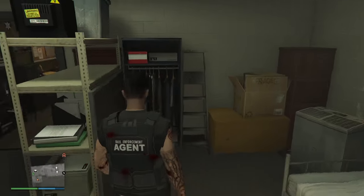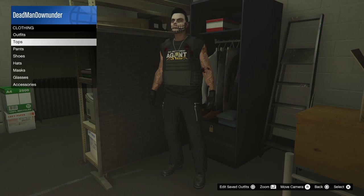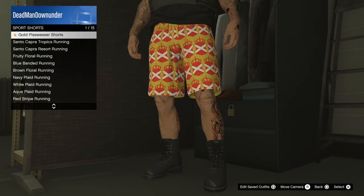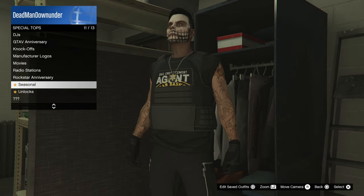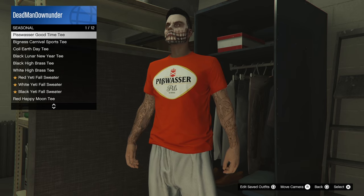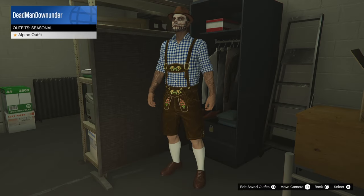Logging in, we should have some new clothing. Sports shorts - the gold Pissoirza shorts. Special tops under seasonal - the Pissoirza Good Time tee. And the Alpine outfit under outfits, seasonal.